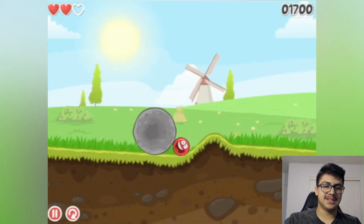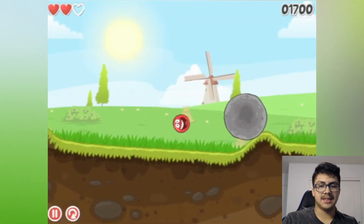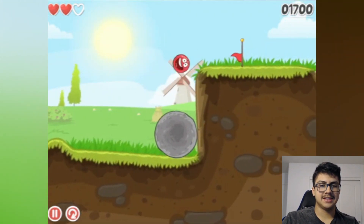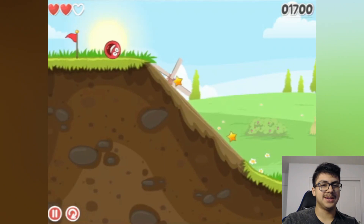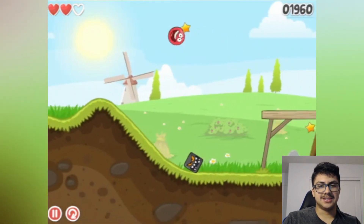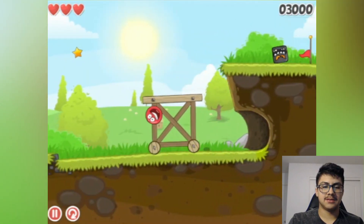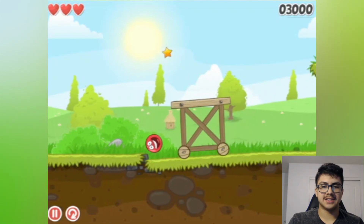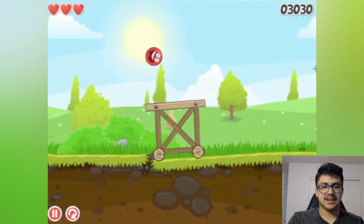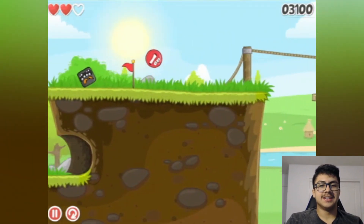I move this over here, eat it, then get over the hill — boom, easy! Oh my gosh, does this bring back memories playing this game. Super jump! So I get that star — bring this over here so I can get on top of it. I roll down the hill, jump to get the star, then jump on the hill.